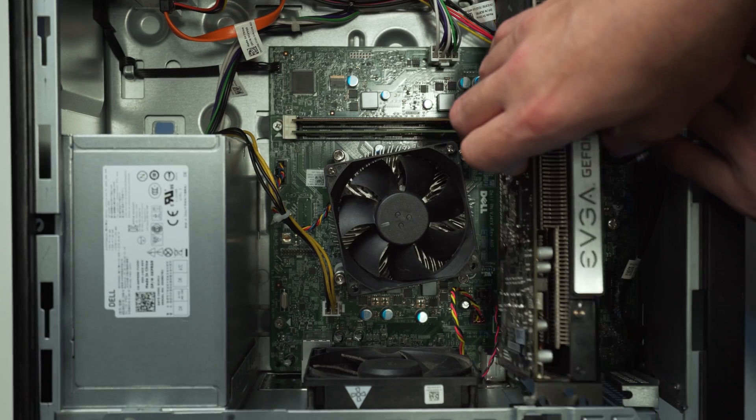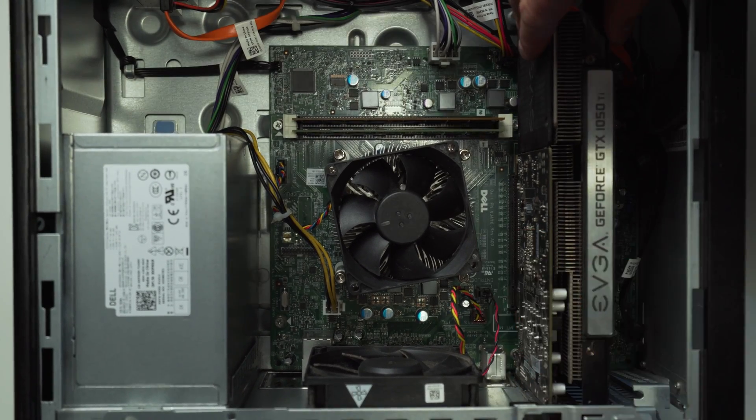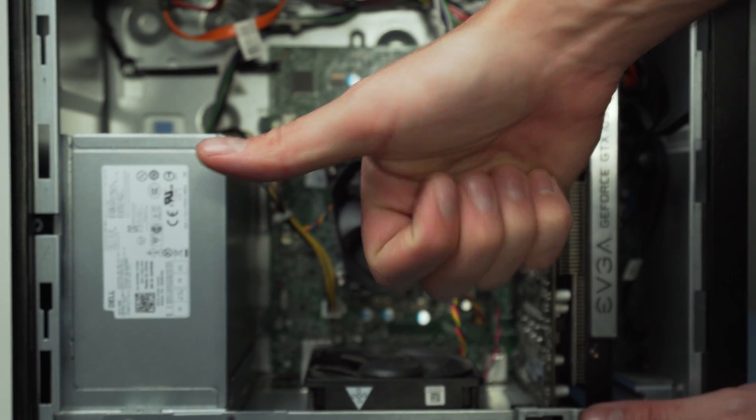Now, before you can fully narrow down the list to what's best for your situation, we need to know how you can actually accommodate these GPUs in these systems. The first and easiest way is simply grabbing a short or low-profile card like the 1050 Ti or RX 560, which typically don't require any PCIe power — you basically just chuck it in there. This makes the upgrade fast and easy while keeping the worry of power draw out of the picture.